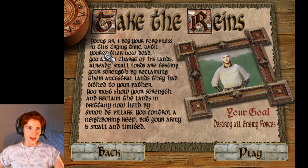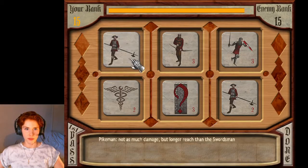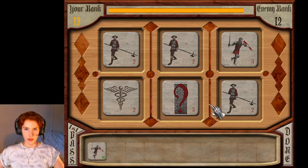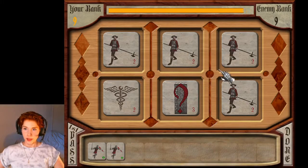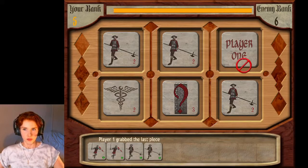So the first level is called 'Take the Reins.' The intro narration: 'Young sir, I beg your forgiveness in this trying time. With your father now dead, you are in charge of his lands. Already small lairds are testing your strength by reclaiming their ancestral lands. You must show your strength and reclaim the lands.' So the objective: destroy all enemy forces. There are basically two ways to win — destroy all enemy forces, or destroy the enemy keep.